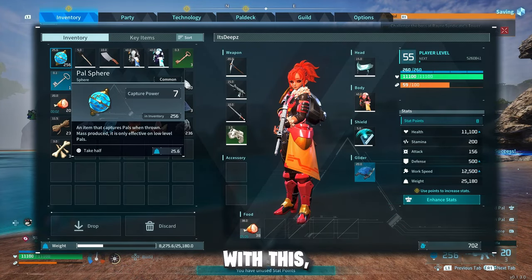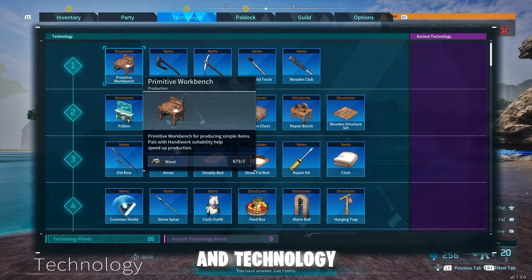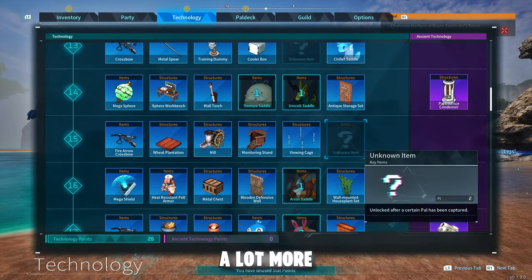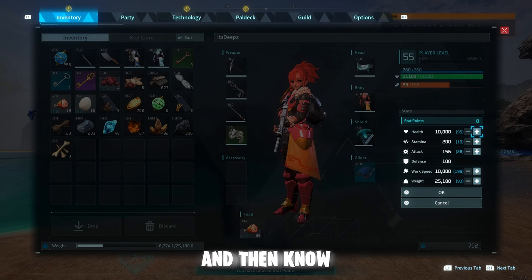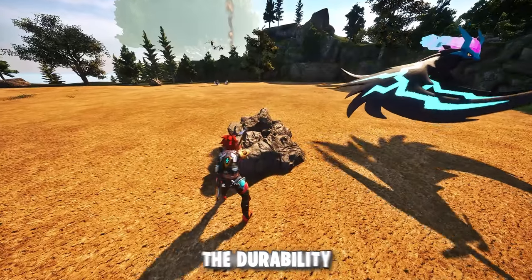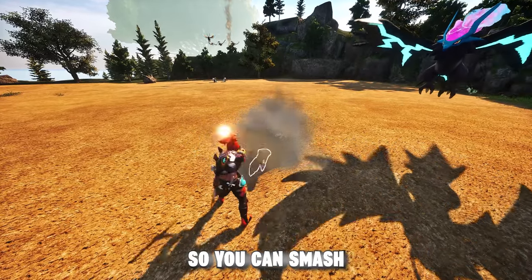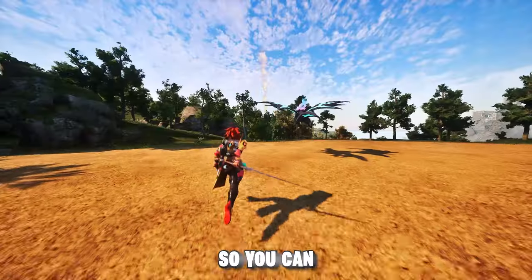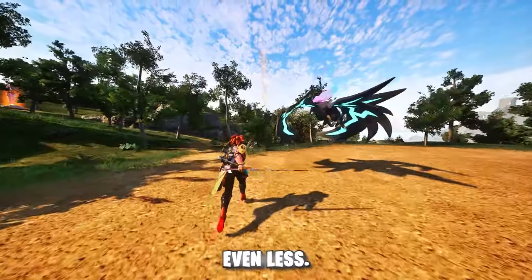To go alongside that, we have the mod More Stat and Technology Points. As you level up, you'll get more tech points, which will allow you to buy a lot more items in the store, and your stat points will absolutely be OP. We also have the mod Increase Durability, which increases the durability of tools so you can smash rocks even longer, and also increases the durability of armor so you can visit the repair bench even less.